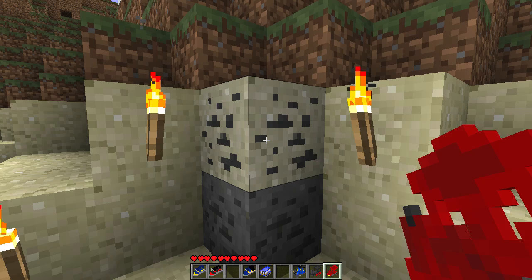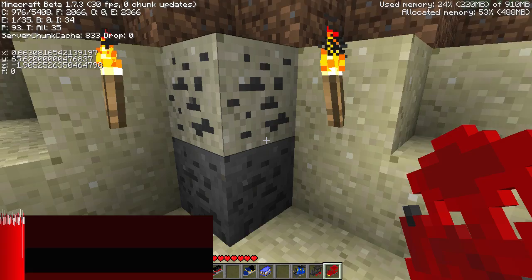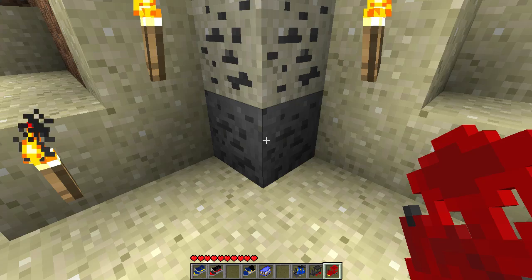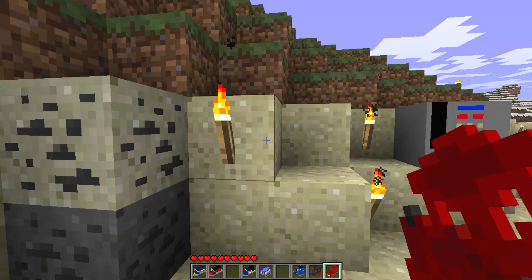The oil sands generate between Y=50 and Y=67. If you press F3 you can see the Y axis - around 65 is a good area to find them. And the crude oil, which they call petrol, generates between Y=20 and Y=41.